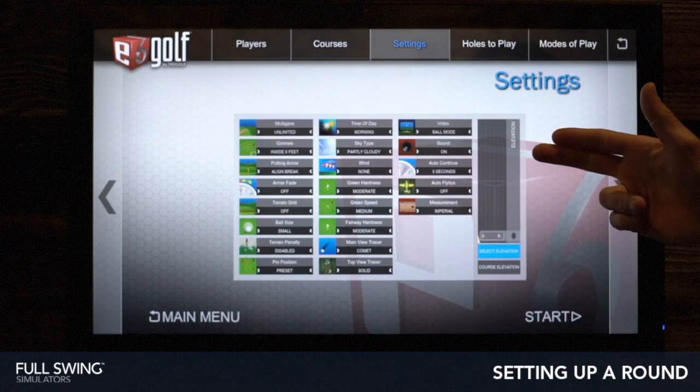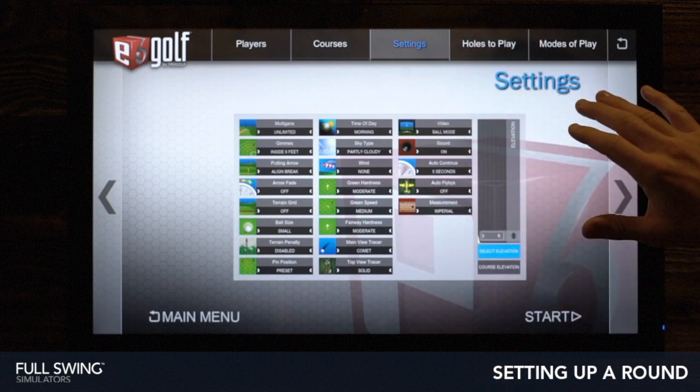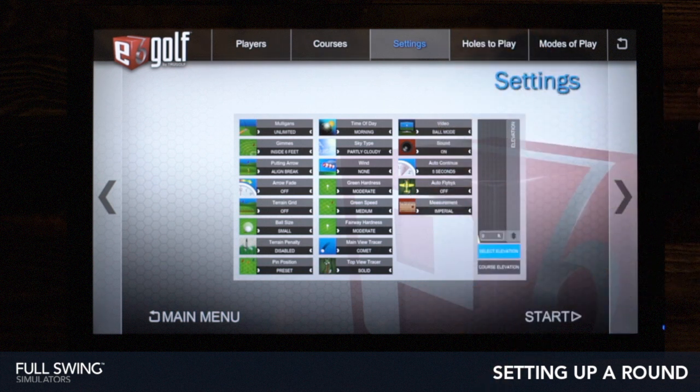Next we can go ahead and tap to the right, or we can go back and forth up top. We can go ahead and change all of our settings here. I'm going to leave those defaults as they are for now — you can also change those once you're in your round.